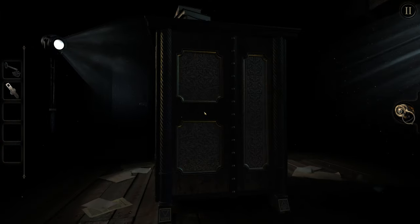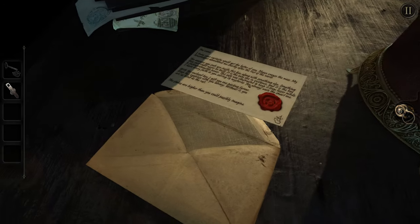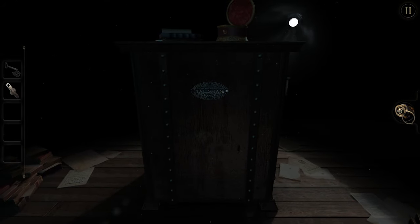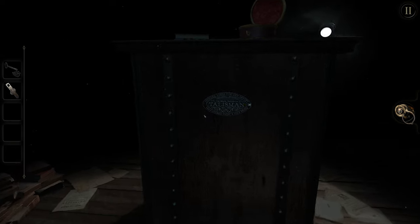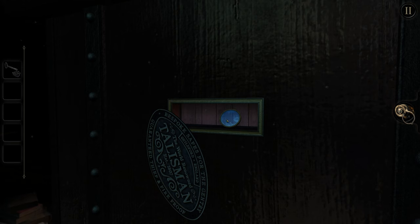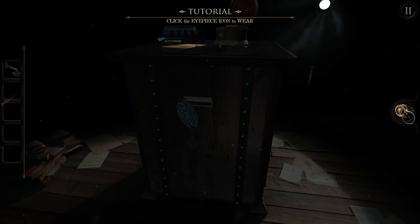Let's rotate the box. It's a dark side — it won't even let you double click it. On the back, it looks like there is a little screw here. Let's use the wrench — we're going to unscrew this. Lefty-loosey. And there's the lens. It looks like it would fit in the eyepiece. Let's equip the eyepiece.